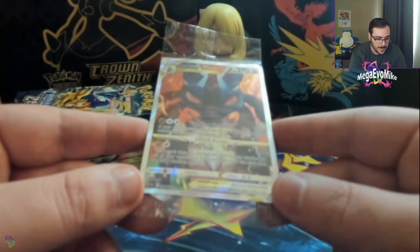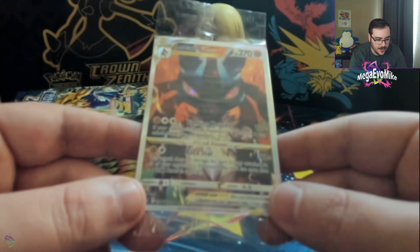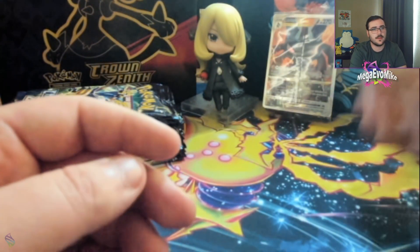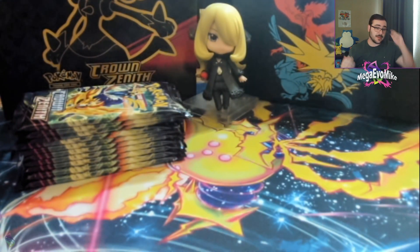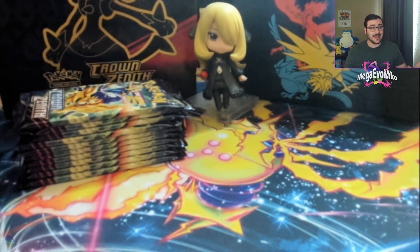We have a promo Lucario VSTAR — yo, this man looks menacing! Oh my gosh, he's scaring me. He does a really solid VSTAR power — Aura Star does damage for each energy attached to all of your opponent's Pokémon, which is pretty good. Fighting Knuckle does 240 if your opponent's Active Pokémon is a V. Unfortunately V Pokémon aren't going to be around forever, but it's still a pretty sweet card. Exes are going to be in the format pretty soon.